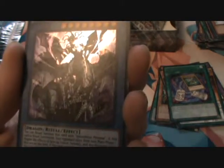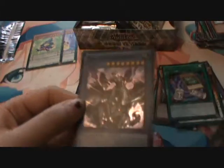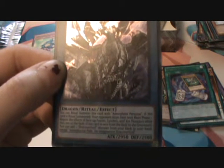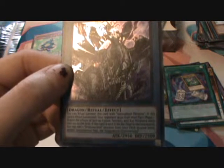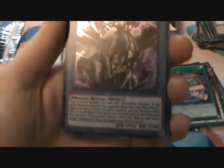Oh! This one's cool — is that Lector? Yeah it is! Amorphactor Pain, the Imagination Draco Overlord. That big dragon! Let me read this one because it looks cool. You can Ritual Summon this card with Amorphous Persona. If this card is Ritual Summoned, your opponent skips their next Main Phase 1. Negate the effects of face-up Fusion, Synchro, and Xyz monsters while they are on the field. If this card is sent from the field to the graveyard, you can add one Draco Overlord monster from your deck to your hand, except Amorphactor Pain the Imagination Draco Overlord. Wow — it negates Fusion, Synchro, and Xyz effects. That's actually a really cool card.